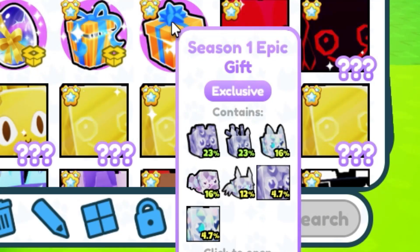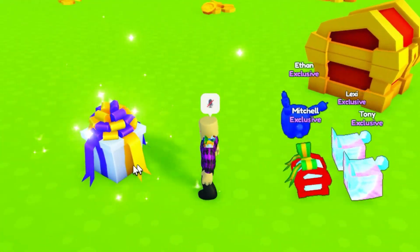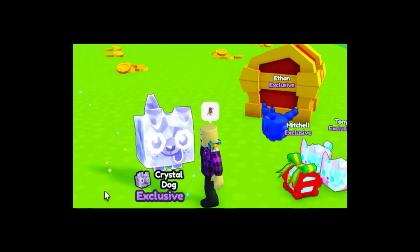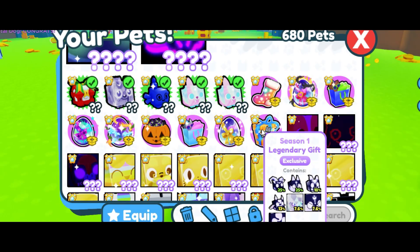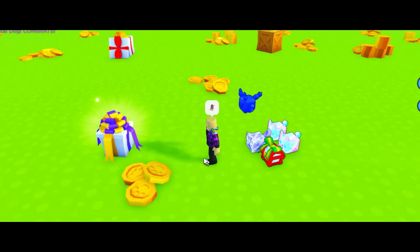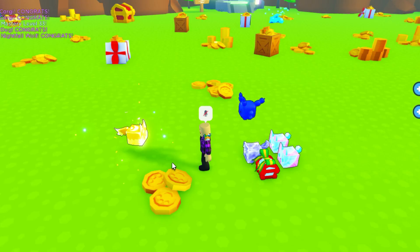Our next one is this season one epic gift. These gifts actually have a high chance of getting a huge pet, so I better get one right now. Please grow — and it's a crystal dog. Of course it is. Time for the last season one gift. Can we please get a huge pet? It's a pretty high chance, we should probably get one. And it's a golden nightfall wolf.